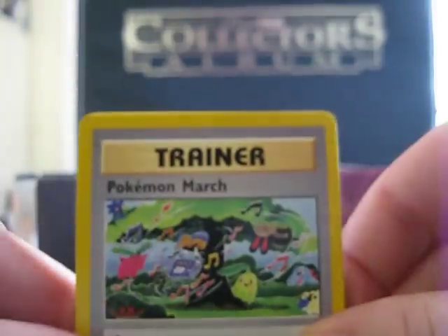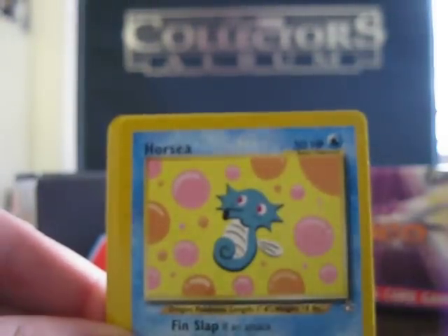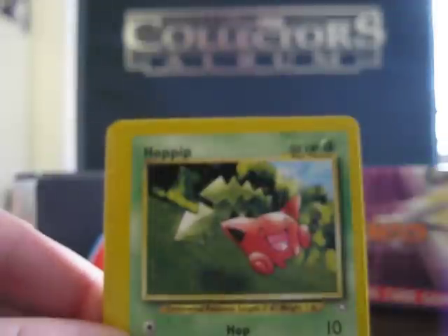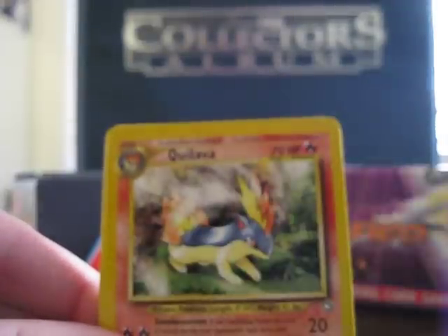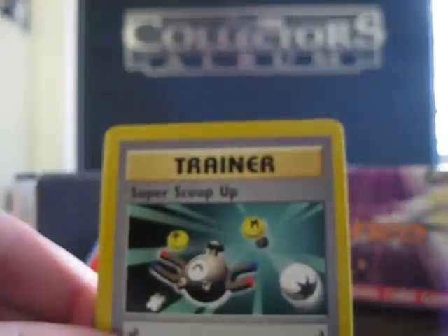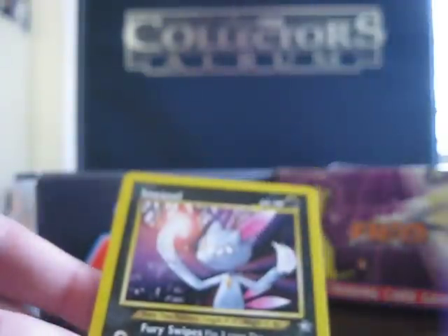Okay, my final two packs are Lugia's. Maybe we'll pull a Lugia, maybe not — we shall see. Pokemon March, Berry, Natu, Horsea, Totodile, Puppeteer, Sprout Tower, Quilava, Super Scoop Up, Psychic Energy, and my rare — Sneasel.